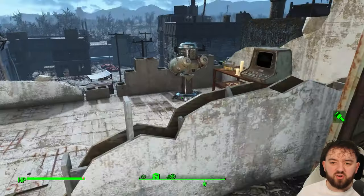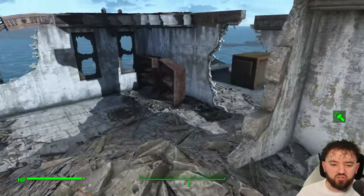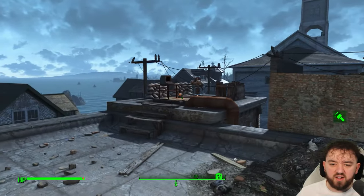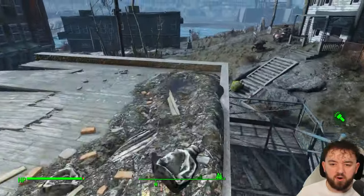There's some supplies in the fridge here. One of the terminals for the turrets is up here; the second one is just out the back — you can access it there. We'll have a look at the little diner bar thing at the back.